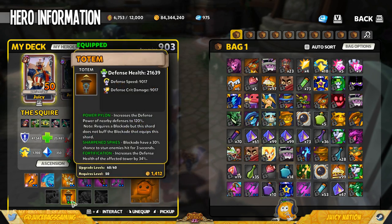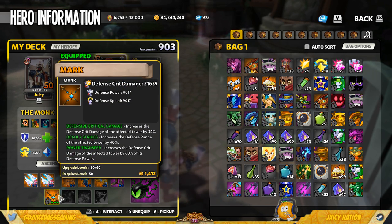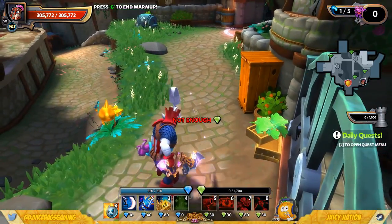I'm also using Power Pylon on the Squire which works just wonderfully with Weapon Manufacturers as it's so easy to place them. For the Flame Auras I'm using this mark because it is my best damaging relic — not by choice. I would almost rather use a medallion with defense power, defense crit, and defense speed, and go with power transfer on it as well. I'm using power transfer plus defense critical damage, and since this is a max item I got rid of defense rate and just going with deadly strikes as my third shard.